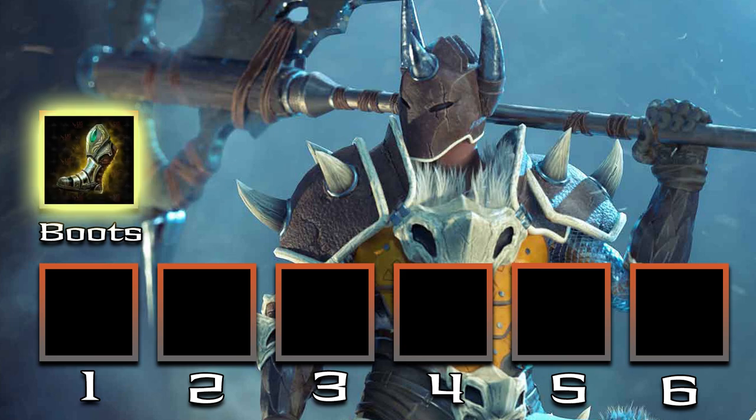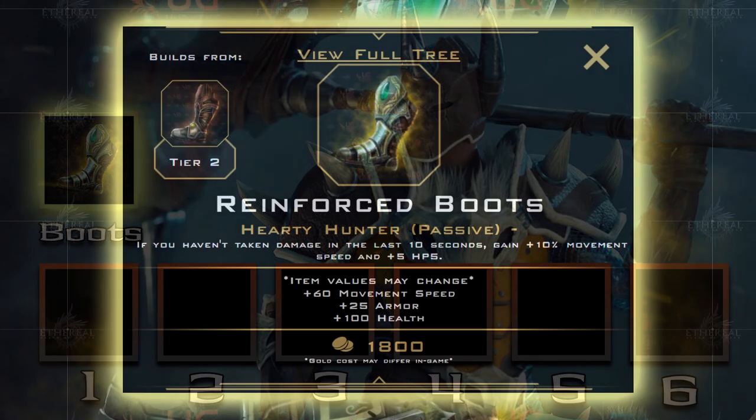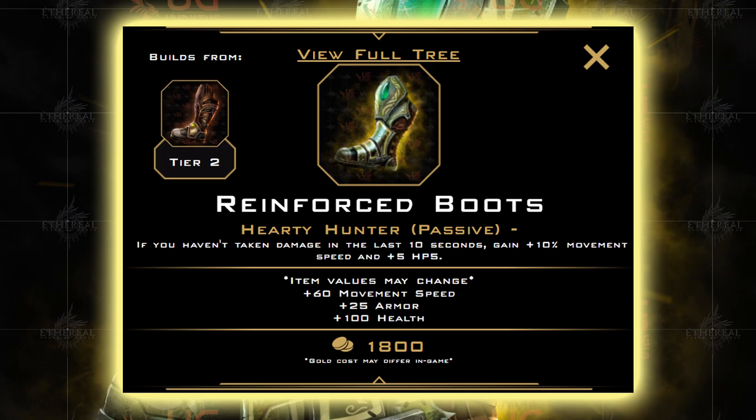First up, we're going to go with Reinforced Boots. This will give us 60 movement speed, 25 armor, and 100 health. The passive boosts movement speed by 10% when we haven't taken damage for 10 seconds. Talos doesn't have much in the way of an engage outside of his ultimate, so the extra movement speed will let us get all up in there before people can properly react.